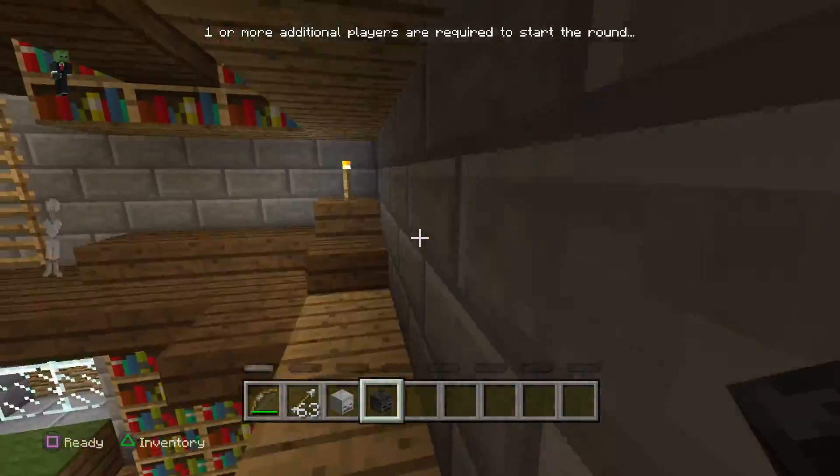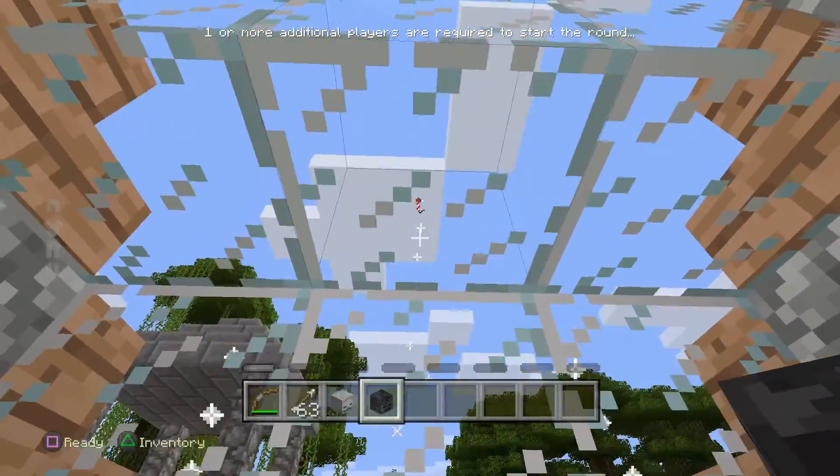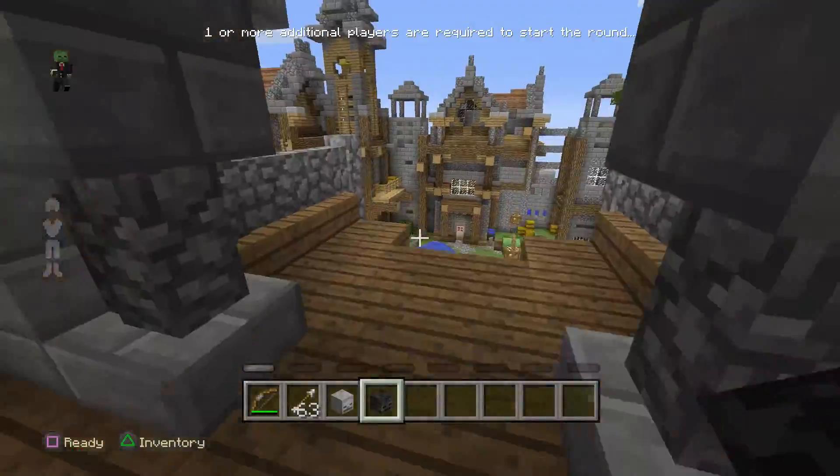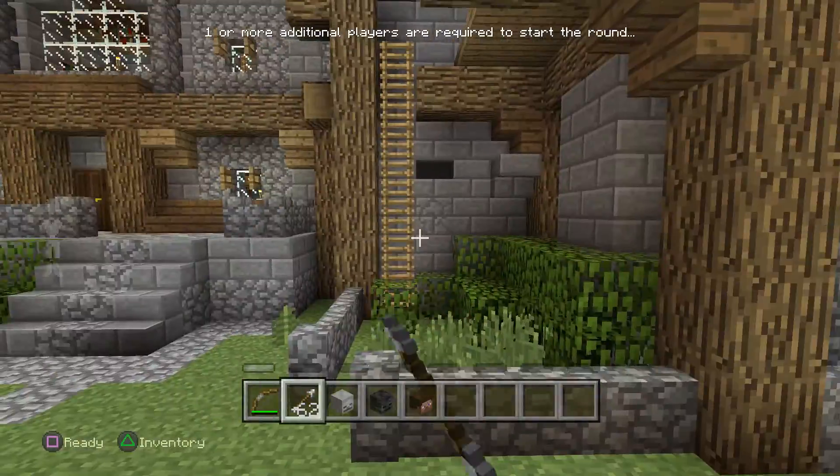Here's one thing I don't know what it does on this map — it's just three blocks here. I'm not sure what it does, maybe that's just it. And there's a ladder here — I'll show you what that does, though I'm not entirely sure what it's for.